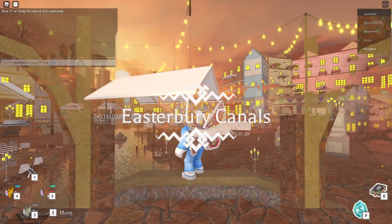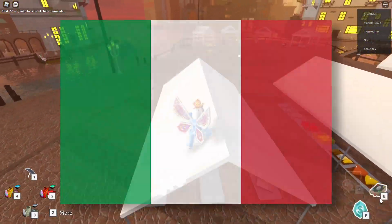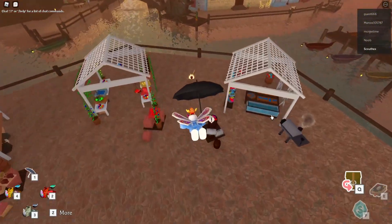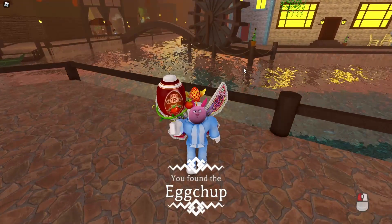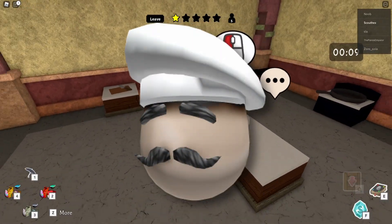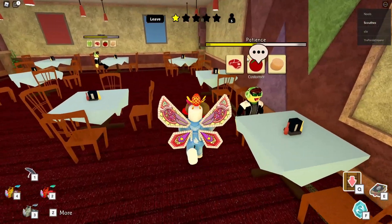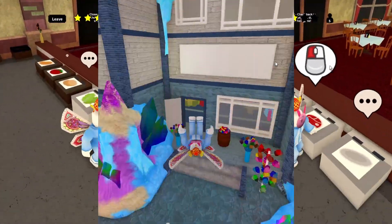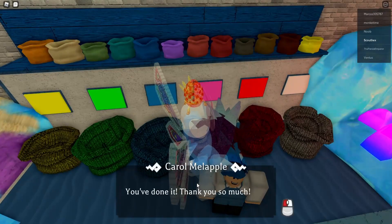Let's talk about the next world: Easterbury Canals. This world is interesting as it gives me Italian vibes — more specifically the city of Venice. You have the stereotypical Italian music, the Venice-inspired map, and more. Let's first talk about the Feast Egg, my favorite egg in this world. To get it, you had to cook some burgers for people, serve them, and have a minimum of a three-star review. This egg was fun to get. Then there's the weird Sugar Crystal Egg — to get it, you had to complete an obby, grab a weird blue ice thing, and return it to the candy store lady.